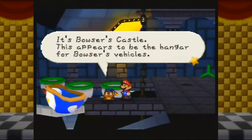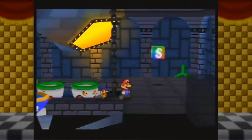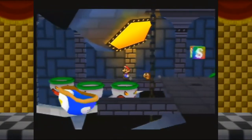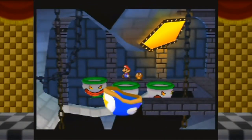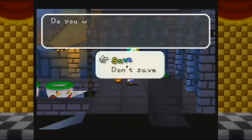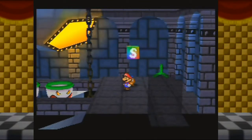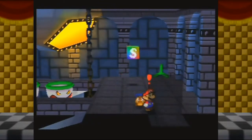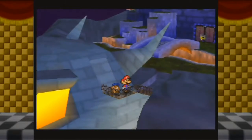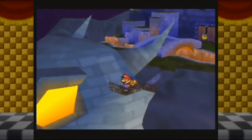It's Bowser's Castle. This appears to be the hangar for Bowser's vehicles. It's interesting that he's got more than one of these clown copters. You think anybody uses these besides him? So how come we didn't fly straight up to Peach's Castle? We're kind of going to be taking the long way here. Although this is a pretty cool entrance.